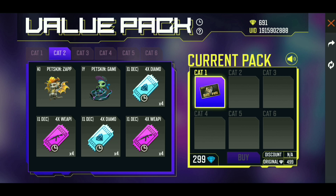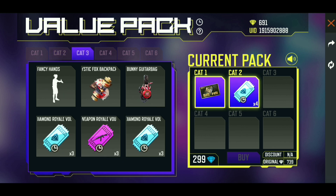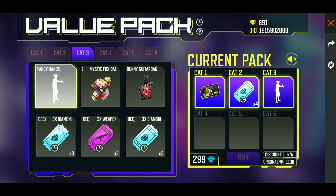So we open the next crate and we have six items. We can see the darky petty skin, we can see the weapon, and we can see the diamond. If we draft the weapon and the diamond, then we can see the 94 value.